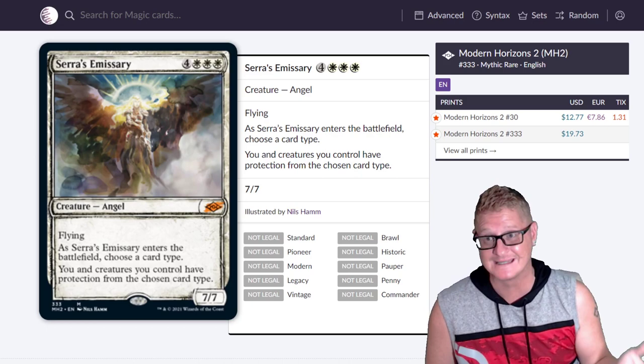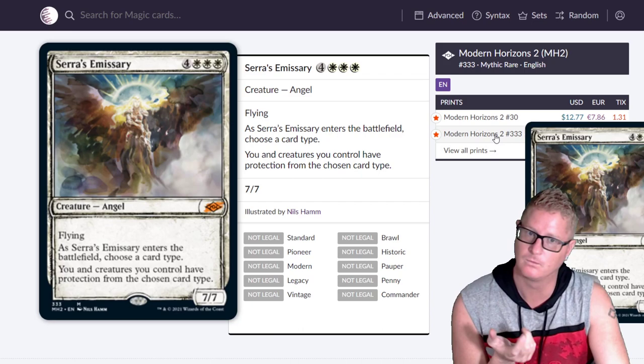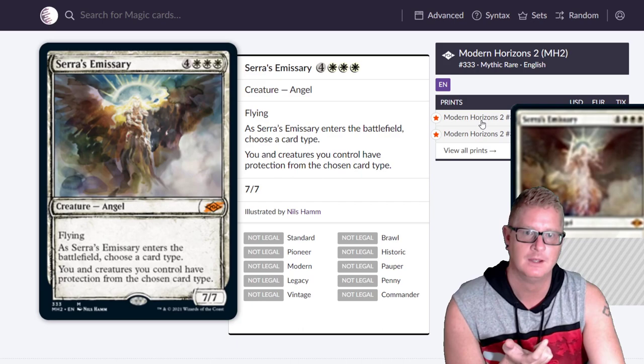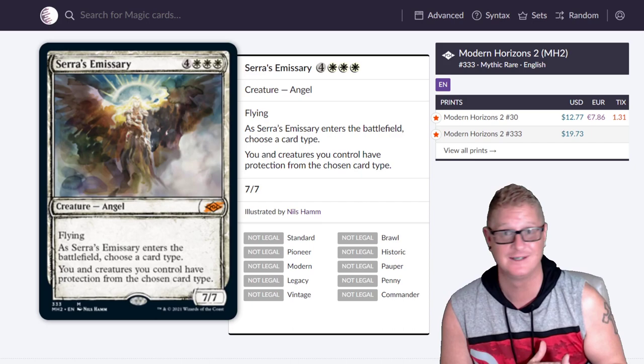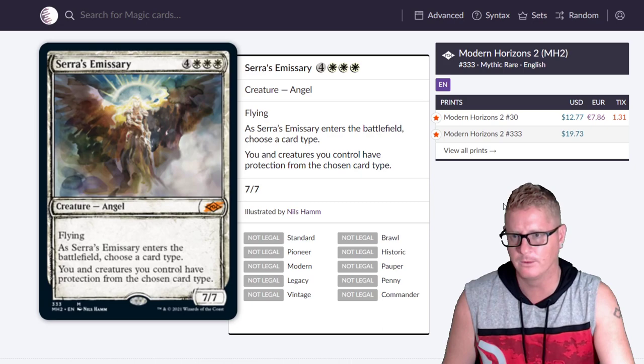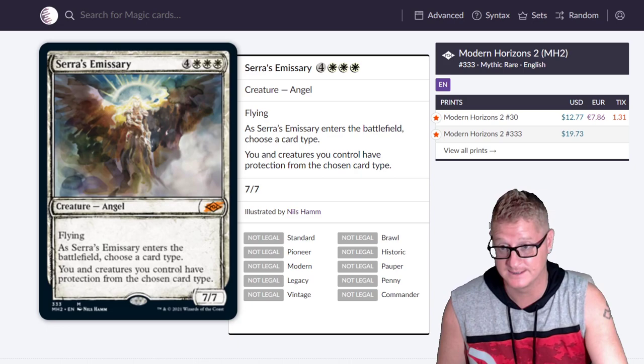Sarah's Emissary — 7 drop. This thing's a beast. Keep in mind, the prices you're seeing on the screen are pre-sale prices right now. This version of the card is going for $19.73, this version is $12.77. These prices are going to drop — in some cases 60%, 70%. Some won't change much at all. This is a great card for a reanimator build, cheating it into play. I think it's kind of slow for modern, but other formats are going to see a heck of a lot of play.